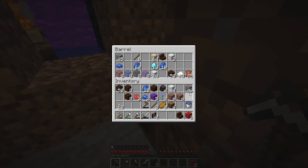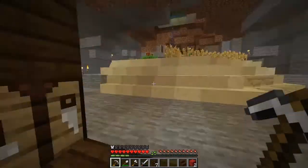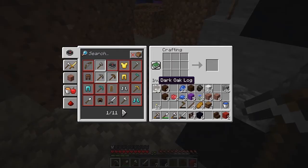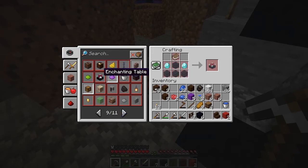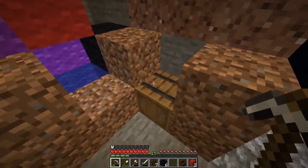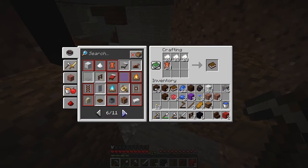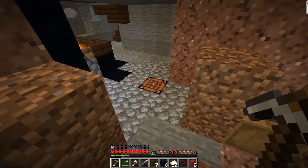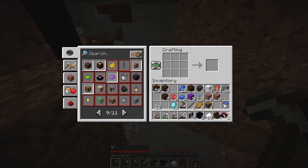The next thing I'm going to do is make an enchantment table — I can't remember how to make them. Where's my obsidian? I just got to go and get my obsidian. I've got my obsidian and I'm going to put it in here. I can never remember how to do this, so I'm going in here. I need a book — I'm just going to make a book then. I haven't got my diamonds. Let's try that one more time. Enchantment table done.